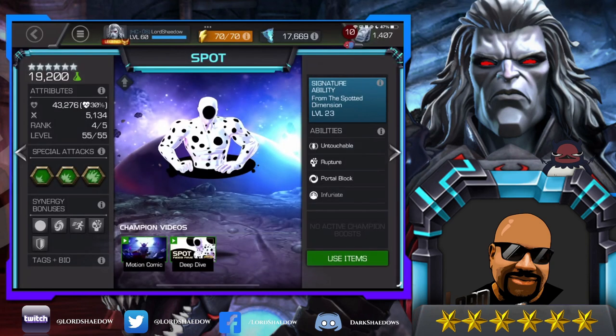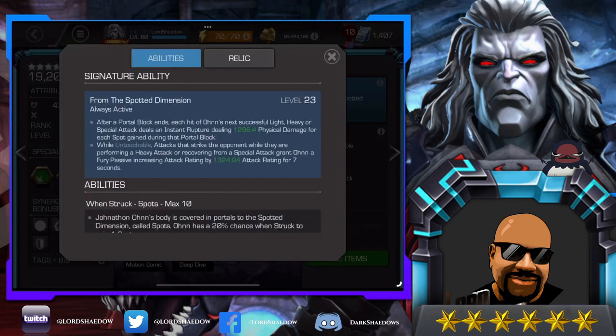Now let's talk about the signature ability — you want him awakened and at sig 200. After a portal block ends, each hit of the next successful light, heavy, or special attack deals an instant rupture dealing physical damage for each spot he gained during that portal block. That's letting me know I'm probably going to want to get them to hit into my block when I have the portal block active, and build up spots.